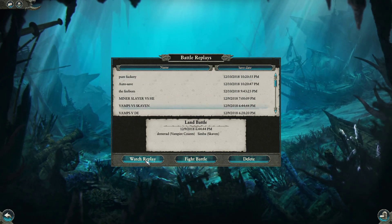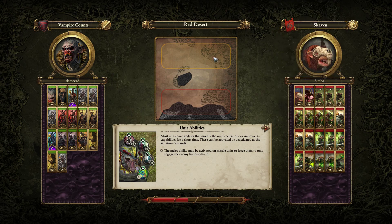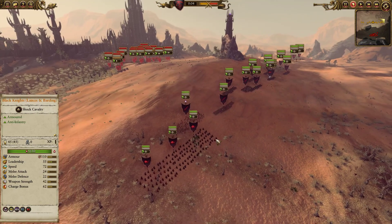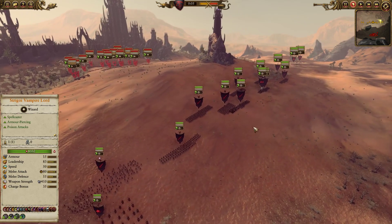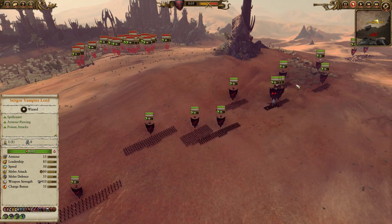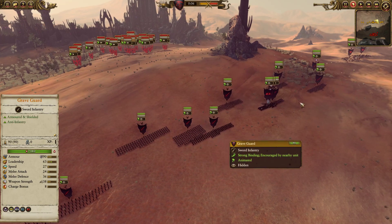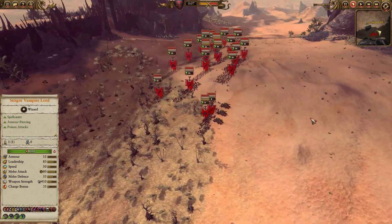So we're going to do Vampires versus Skaven. This is against a player named Simba, who I've seen on the ladder quite a bit recently — he's a nightmare to play against. In this battle I brought a fair amount of Cavalry for what I normally bring as Vampire Counts, because I love running through Skaven with cavalry. We have three groups of Black Knights — one has Lances and Barding for the extra charge bonus. We have the Tithe, a couple Grave Guard with Great Weapons, a couple Skeleton Warriors, two Felbats.